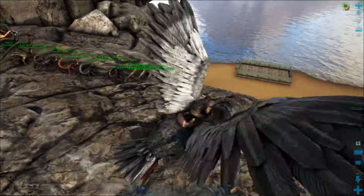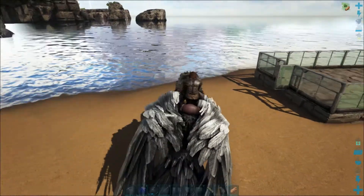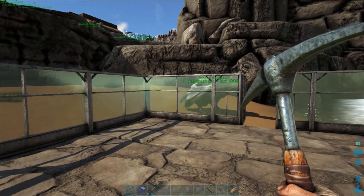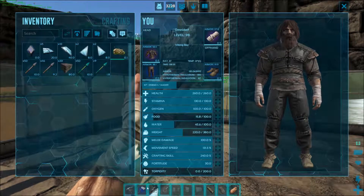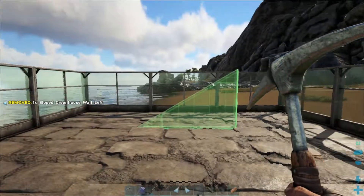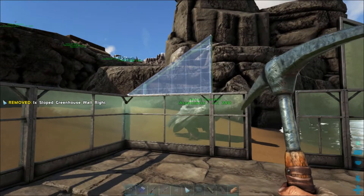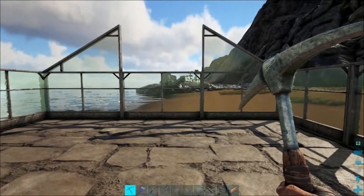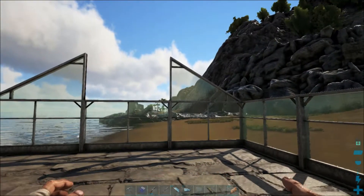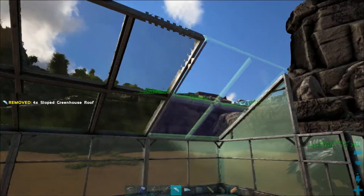You wouldn't believe the amount of work I actually did to get all the crystal we needed — it's ridiculous. Crystal is very hard to come by. It's done — we have the crystal. Well, I mean we don't have any more of it, but I had enough to make what I needed. I got enough to do the slopes.